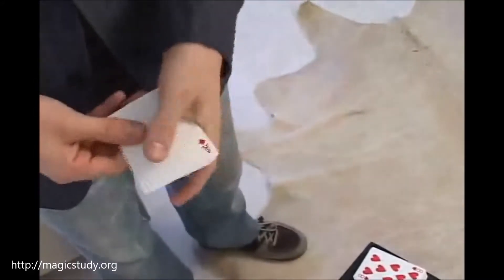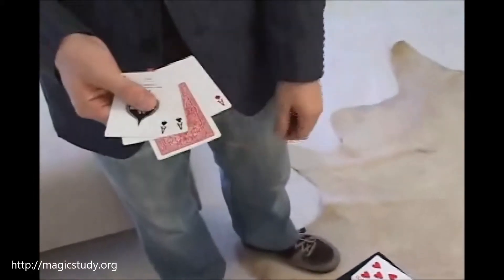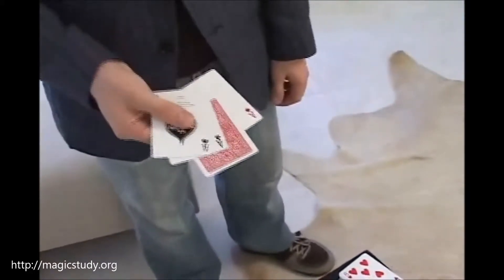We'll start with the suit though. So watch, if I take the four aces and wave them over the pack, one of the aces turns face up. It's not the diamond, not the club, not the spade. It's the ace of hearts, which tells me you're thinking of a heart.